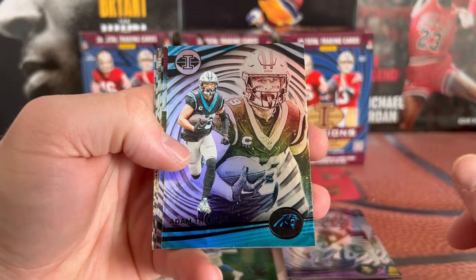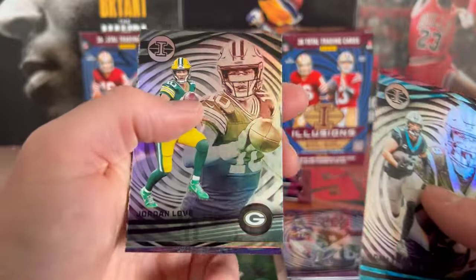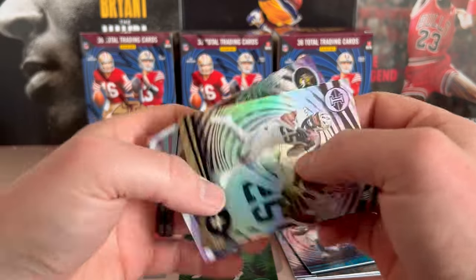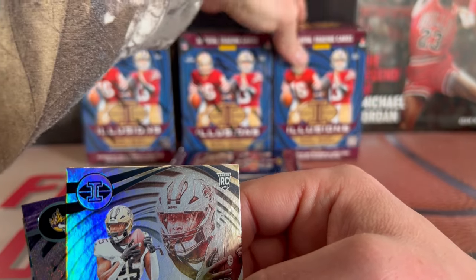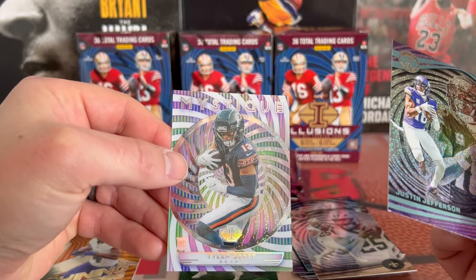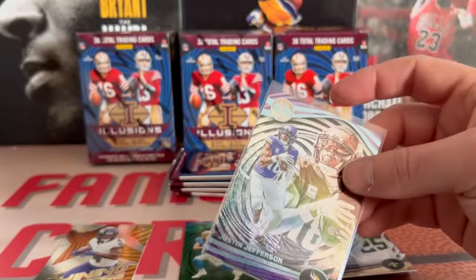All right, this is a first look for me, so it honestly looks no different than past years. We got Scary Terry, we got Jordan Love — oh, we got a dots. Wait, is that one per blaster? I don't remember exactly what it said — one dot acetate. Keandre Miller, Justin Jefferson on the dots parallel. Definitely take that, we're gonna top load that one.